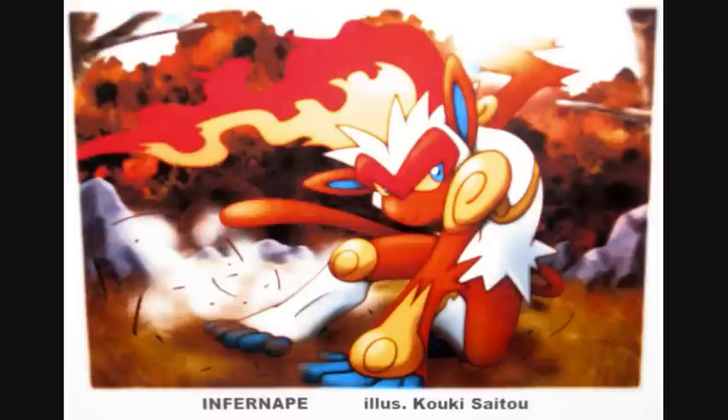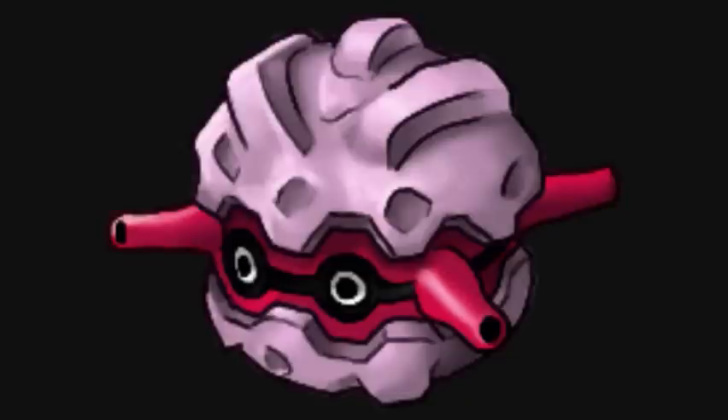Scarf Ape is weak to Flying, Psychic, Ground, and Water. I like to run this Pokemon with Forretress. For this Forretress, you're going to want 252 Defense EVs, 252 HP, and 4 Attack or Special Defense — whichever you prefer. Its moves are going to be Spikes, Stealth Rock, Rapid Spin, and Explosion.